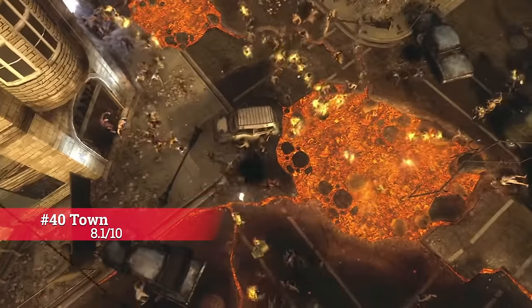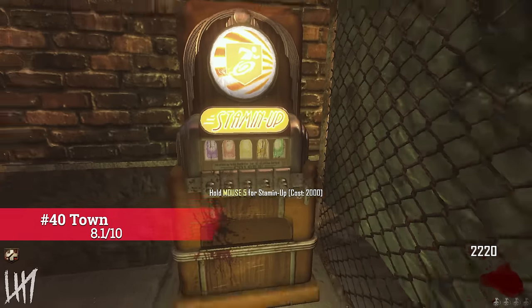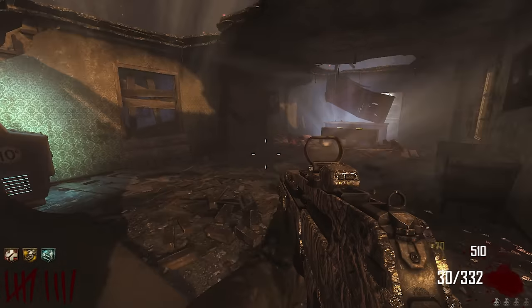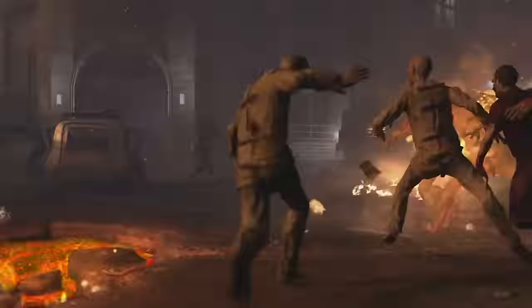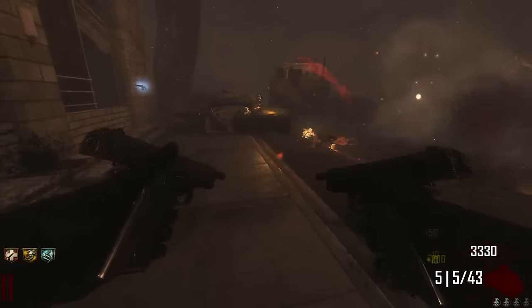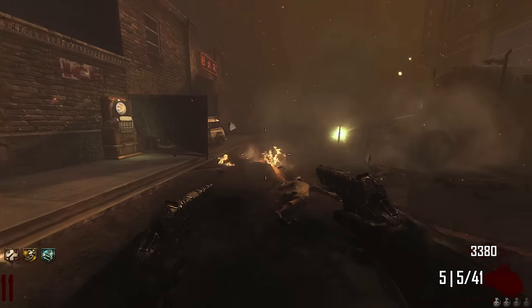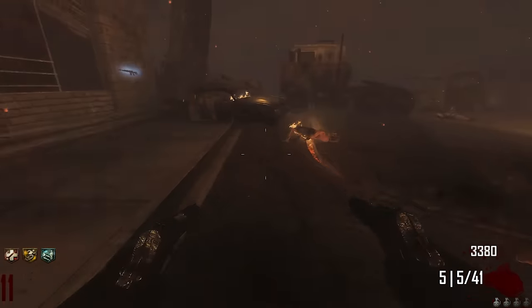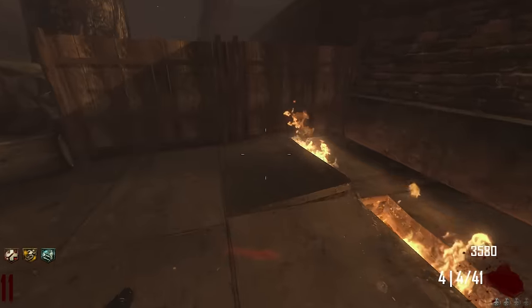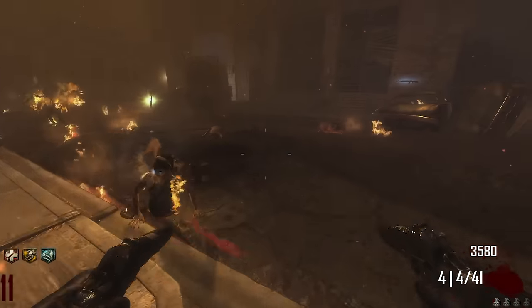It's only right to have Town right after Nuketown. It's simple with perks, mystery box, and a Pack-a-Punch. It has one of the most iconic camping positions in Zombies history, and unlike Bus Depot and Farm, it seems to benefit a lot more by being cut off from Transit. As a kid I would constantly play this map over Transit, Farm, and Bus Depot. It is the perfect map for practice and experimentation, leading you right into the bigger and harder maps. It's simply an absolute blast to play and one of the best maps to play with friends.